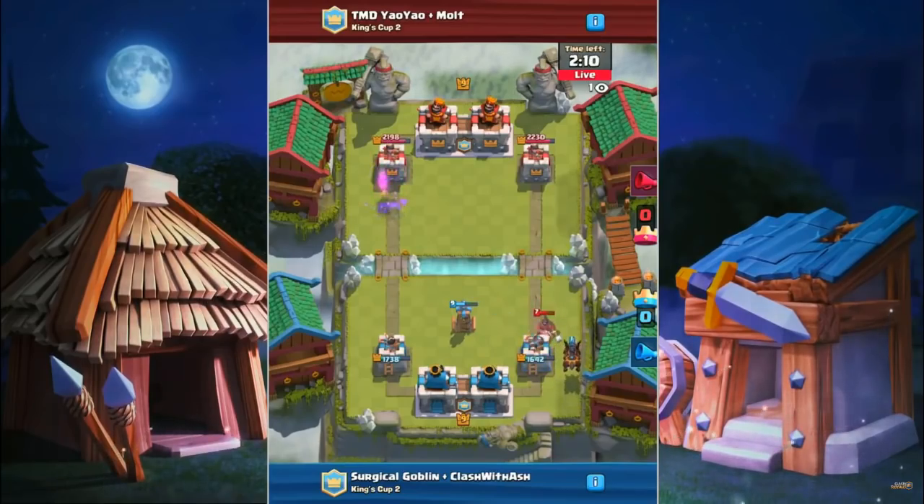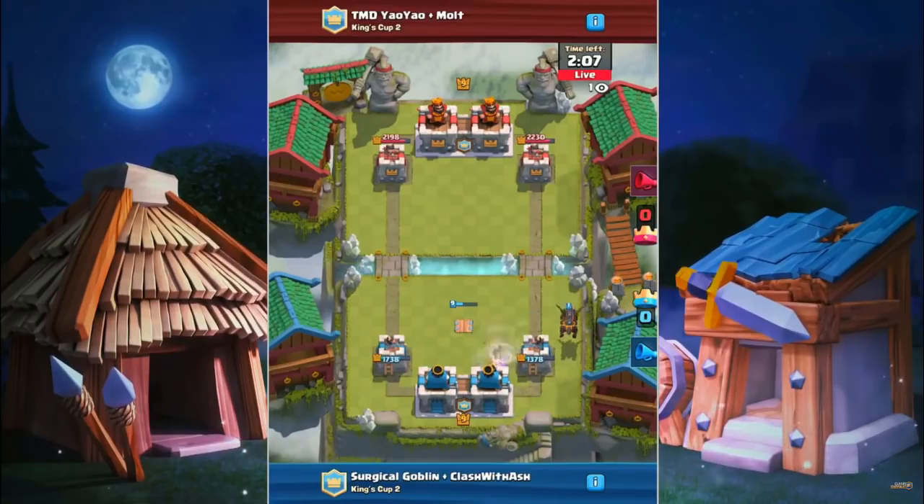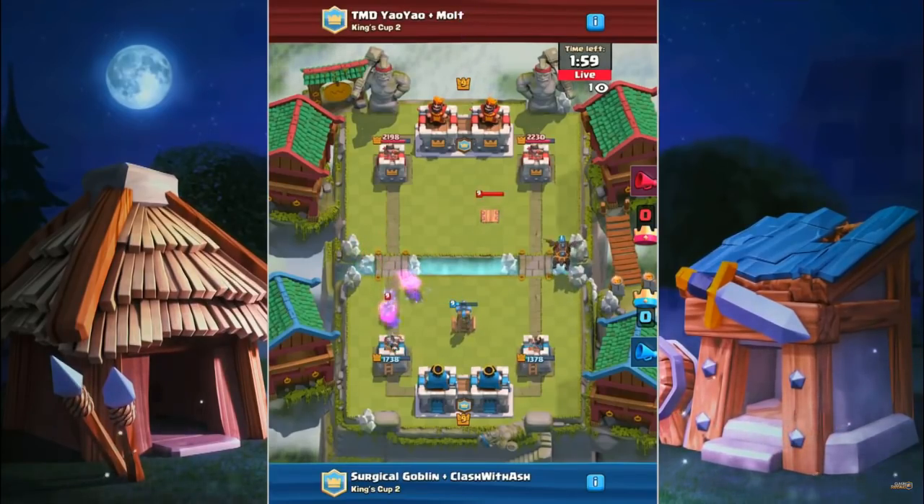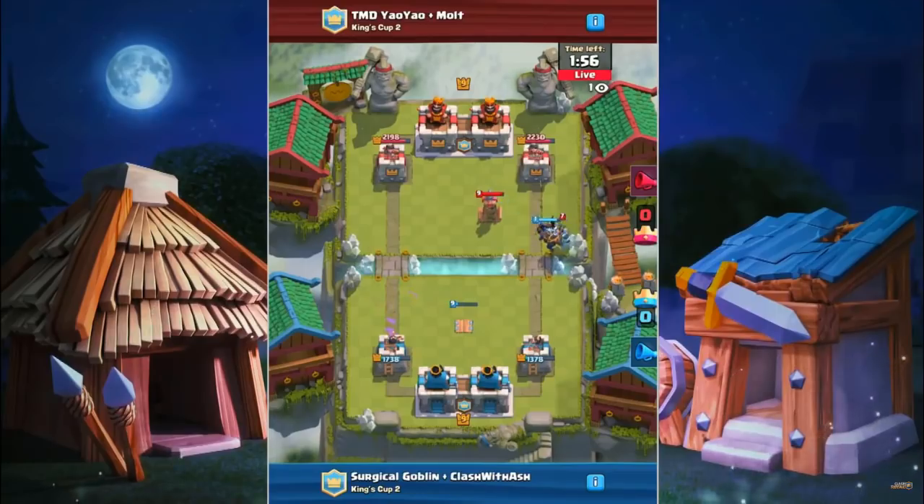The Hog Rider comes in! It gets around the Tesla Tower! One swing, two swings, and the Tornado — the main goal of the Tornado there is to activate the King Tower — didn't even get that off. Took two shots, spent three Elixir, didn't get what you wanted. The All-American Rejects saw this match coming from a decade ago.